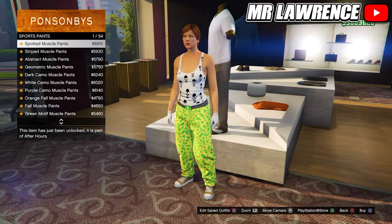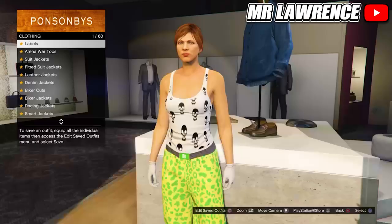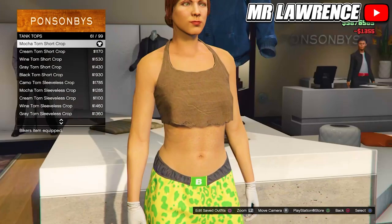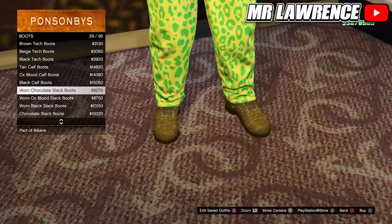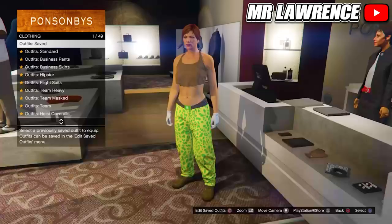Now go to the tops. Go to tank tops and purchase number 61, the mocha torn shortcrop. Then go to the shoe section. Go to boots and scroll down till you see the worn chocolate slack boots. Save this outfit in your second outfit slot and name them like I do so you don't get confused.